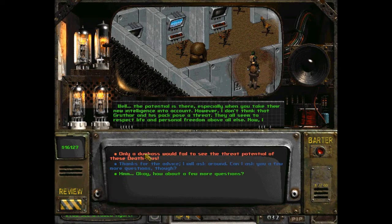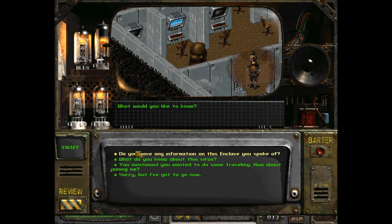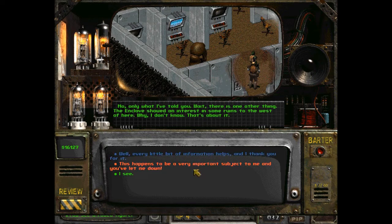Do you think the deathclaws are a threat to humans? Well, the potential is there, especially when you take their new intelligence into account. However, I don't think Gruthar and his pack pose a threat — they all seem to respect life and personal freedom above all else. I would ask you to judge for yourself. Do you have any information on the Enclave? Only what I've told you — wait, there is one other thing: the Enclave showed an interest in some ruins to the west of here. Why? I don't know, that's about it.